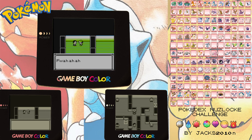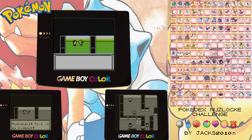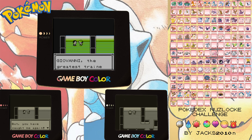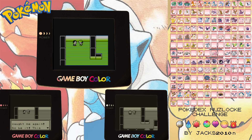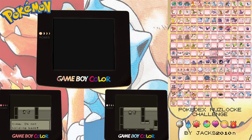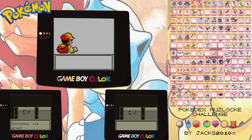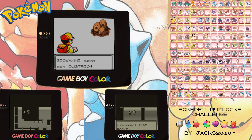Alright guys, the time has come. We are going to take on Giovanni. Let's see how we go. Giovanni thinks he's the greatest trainer, I think. Otherwise, I'm going to take him down. As I remember, Yellow version is a little bit harder.